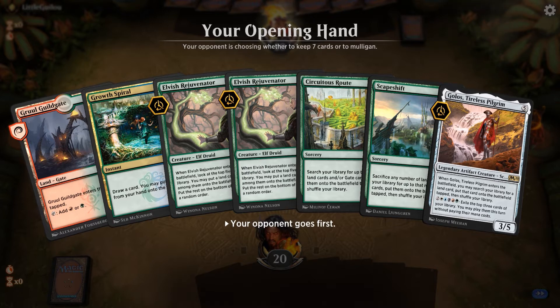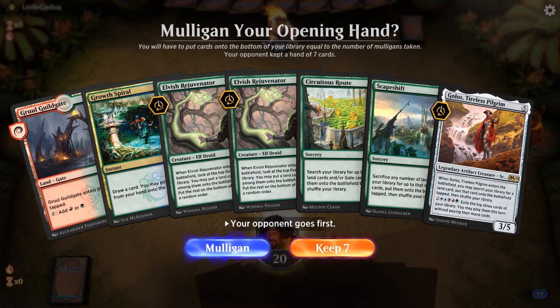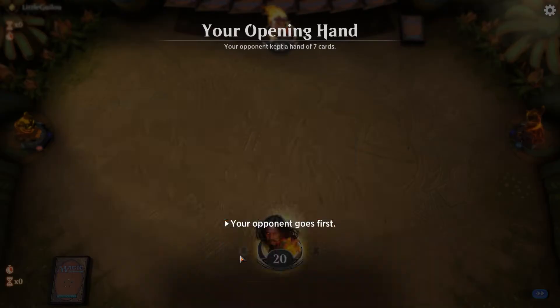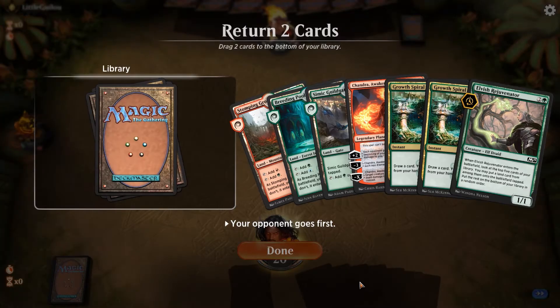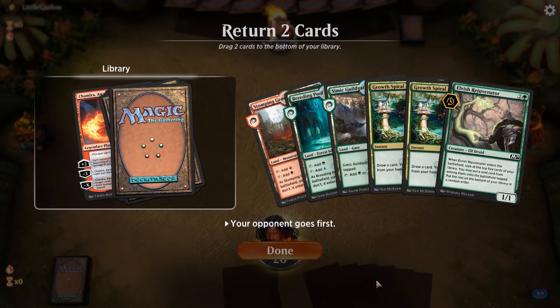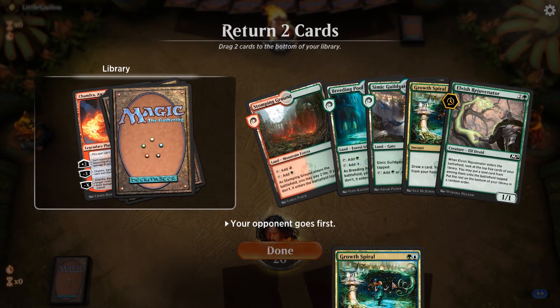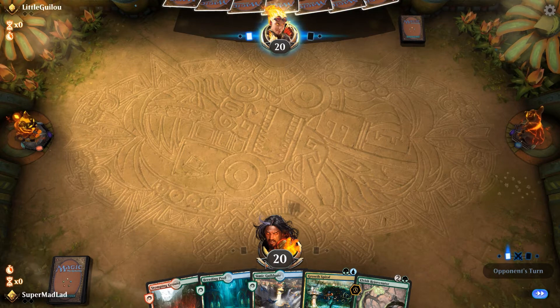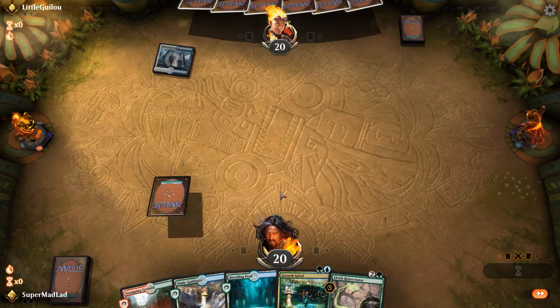Okay, we're in and one-lander in a 27-land deck. Sounds so close to being good. If we had a blue source I'd take it, on top of the Gruul Guildgate of course. Another one-lander. I feel like I'm being tortured right now. There we go. And to the bottom we just shove the stuff we're not likely to cast — a Growth Spiral. The Rejuvenator on three is a blocker, so I think we'll settle with this hand.